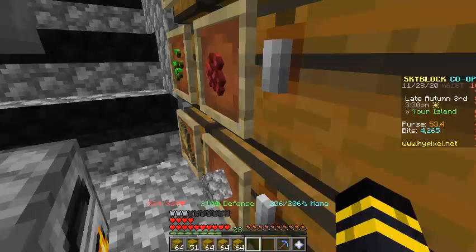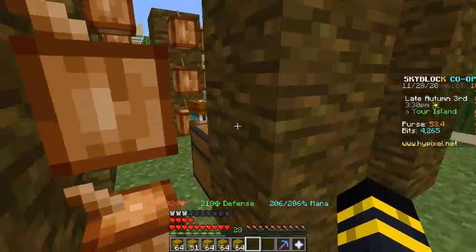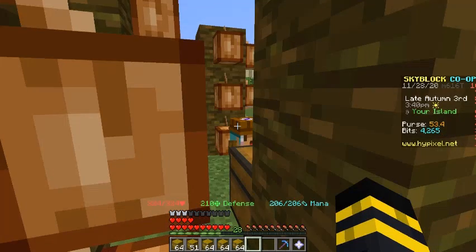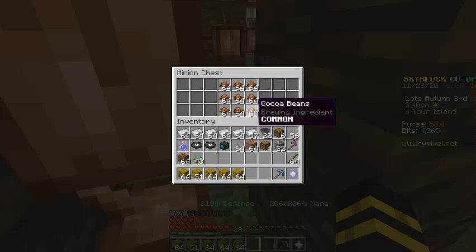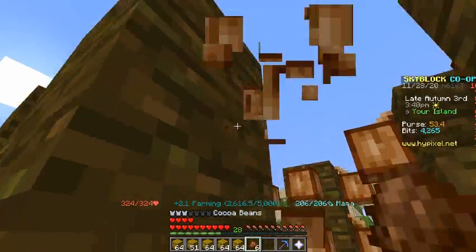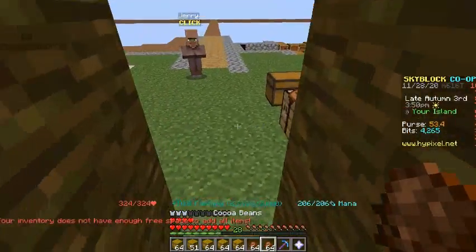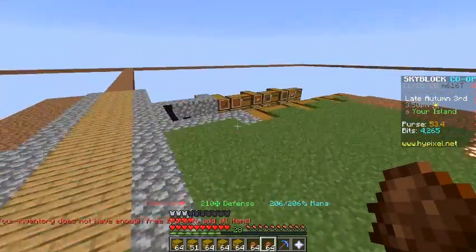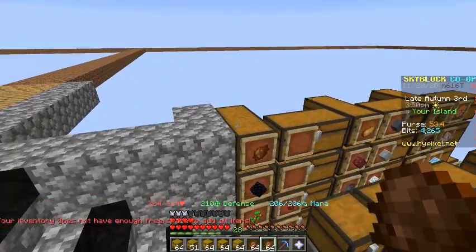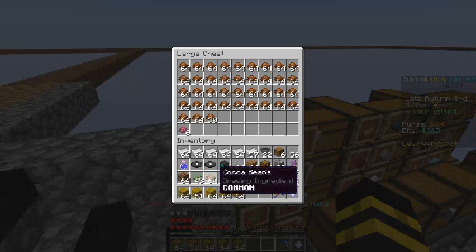Those furnaces behind me are for smelting the cactus greens. We're also going to craft some enchanted hay bales, because enchanted hay bales go for about 6,000 coins per one, so if I can craft four enchanted hay bales I can get about 29,000 to 30,000 coins.